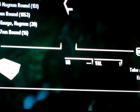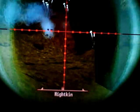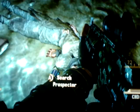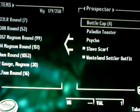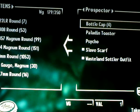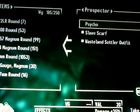The actual weapon is located at the end of the cave. And there it is right there — Paladin Toaster, right there, located on this dead prospector. It's actually not too big of a cave.